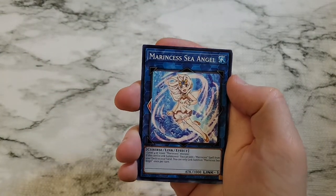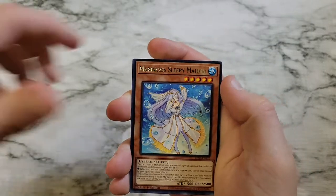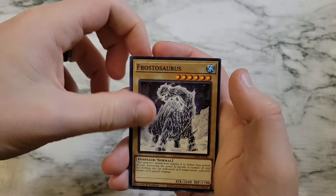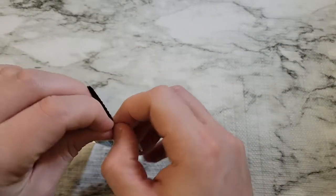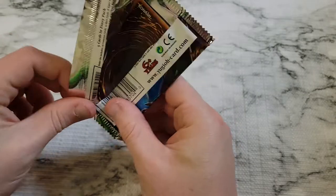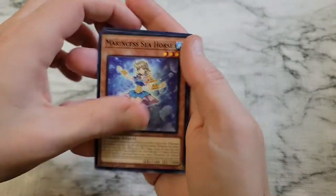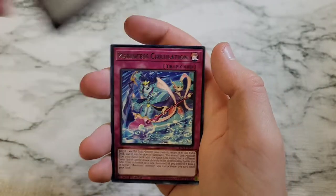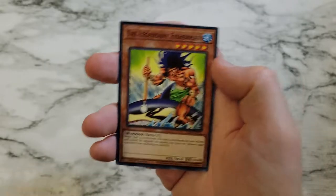Marincess Sea Angel, Legendary Fisherman 2, Marincess Sleepy Maiden, Frostosaurus, Rage of Kairi Yuxin. Marincess Seahorse, Marincess Marbled Rock, Marincess Circulation, Sea Stealth Attack, Legendary Fisherman.